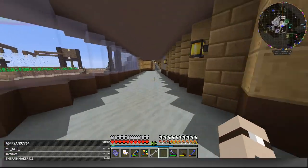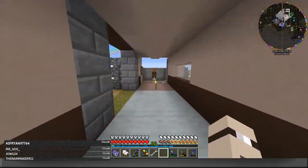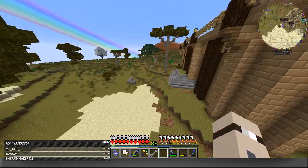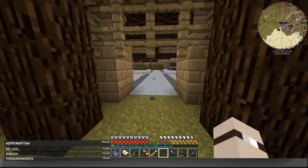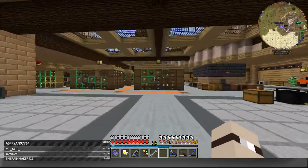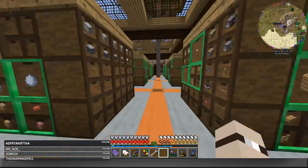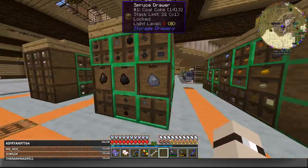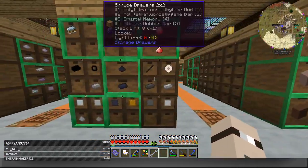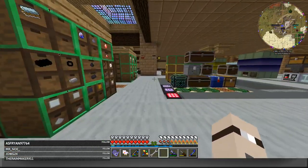We go back in the direction of the kitchen. I'll go a little bit around so you don't lose the directions. This is pretty much the base entrance, with space for expanding. And then from this way we are in the kitchen again. A little bit of a smeltery, storage area with storage drawers — they are all connected through trims and the controller and the AE2 system, so we can access them by hand or with the AE2 system.